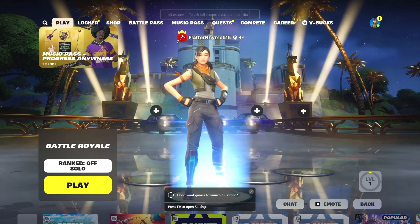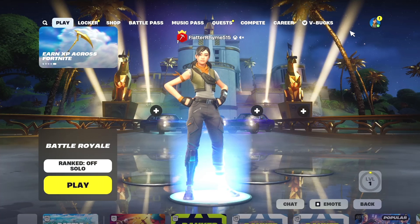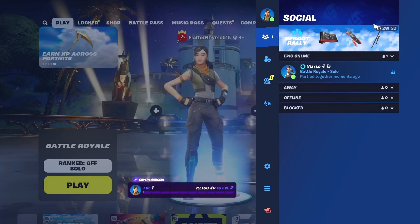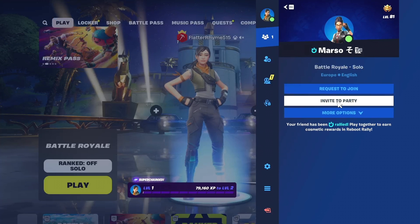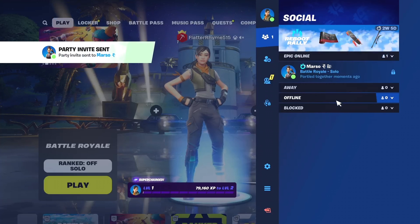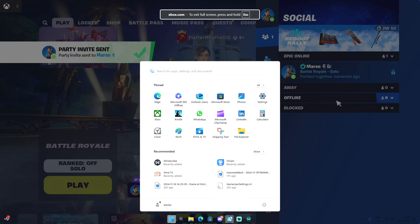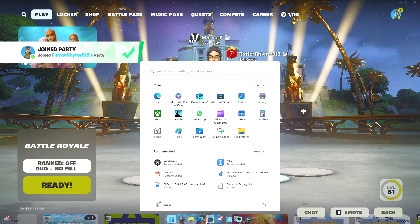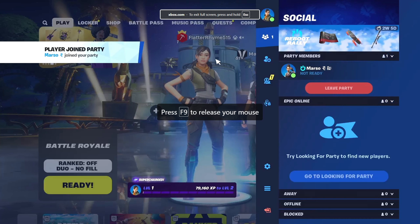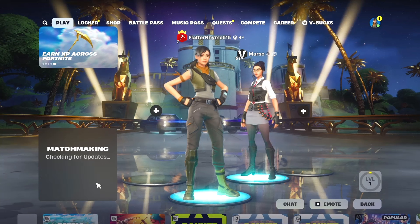Once you're in, they'll ask you to link your account, but if you don't want to do that, simply don't link it. What you need to do is invite your main account — make sure real Fortnite is open on your main account. Send a party invite, and make sure you're sending that party invite from the Xbox Cloud Gaming application.